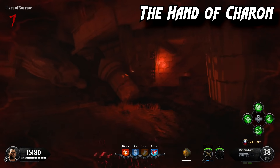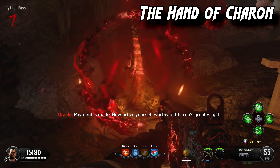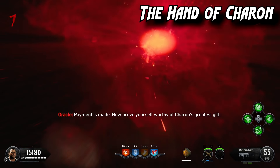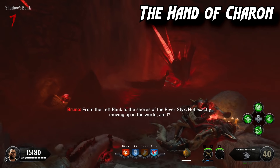Once you have all the real coins together, a portal opens for the Chiron gauntlet trial. Enter the portal, hold down the trigger to activate the ultimate ability, then kill all the zombies within the time limit. Once you finish, a portal opens and you travel through.